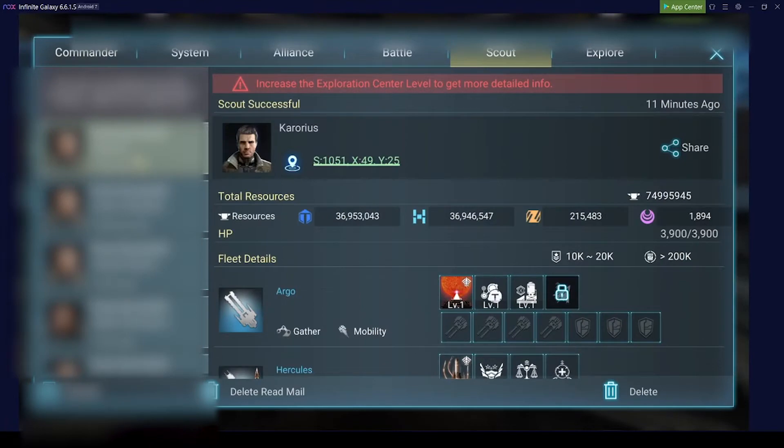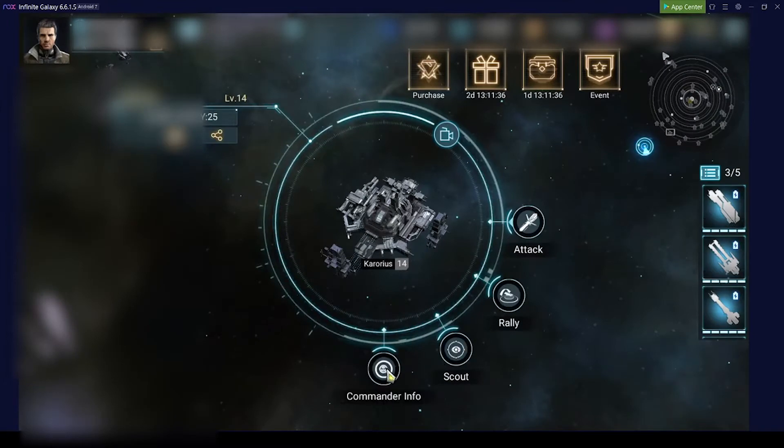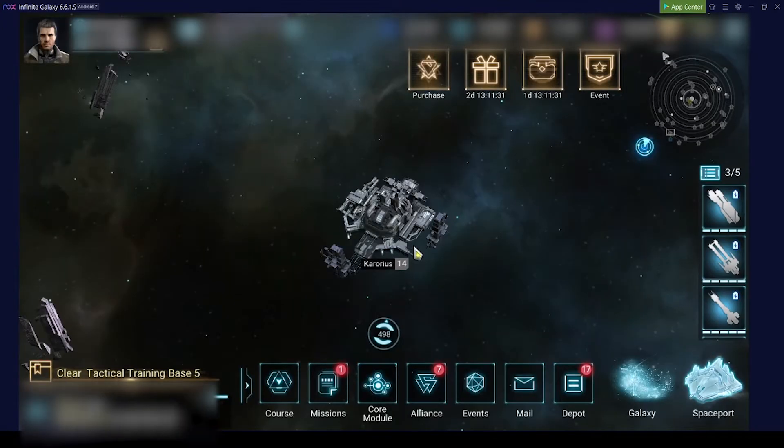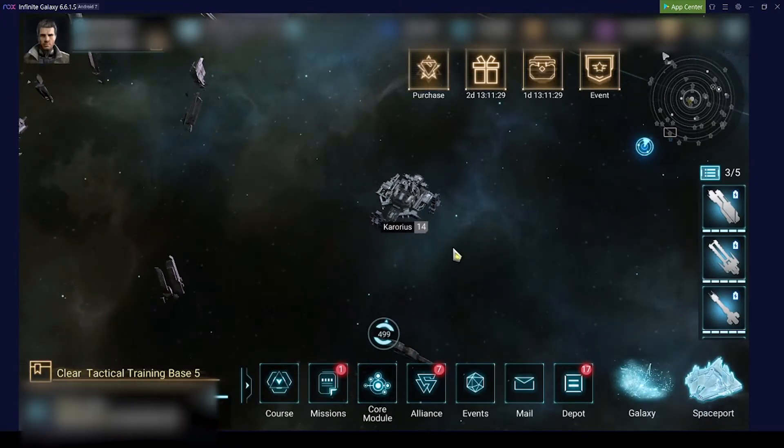I will show you a scout report. If you take a look at these resources — nearly 37 million — and the commander info shows no alliance. So this is just asking to get farmed.